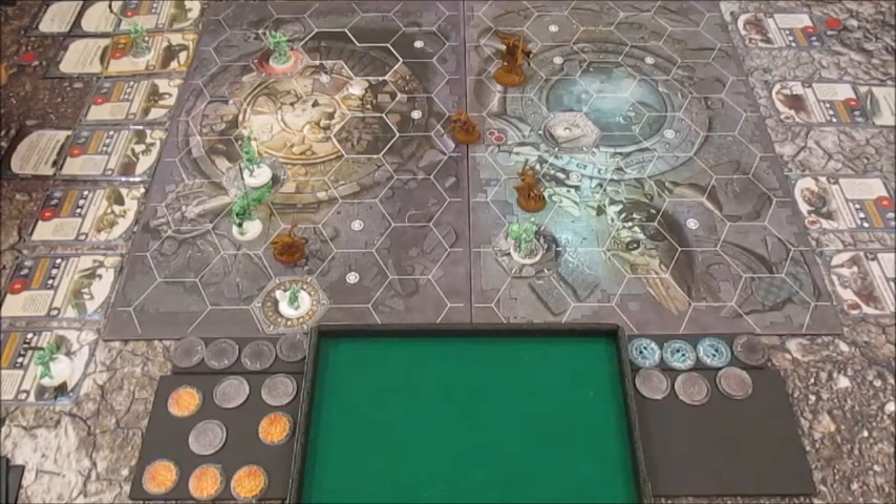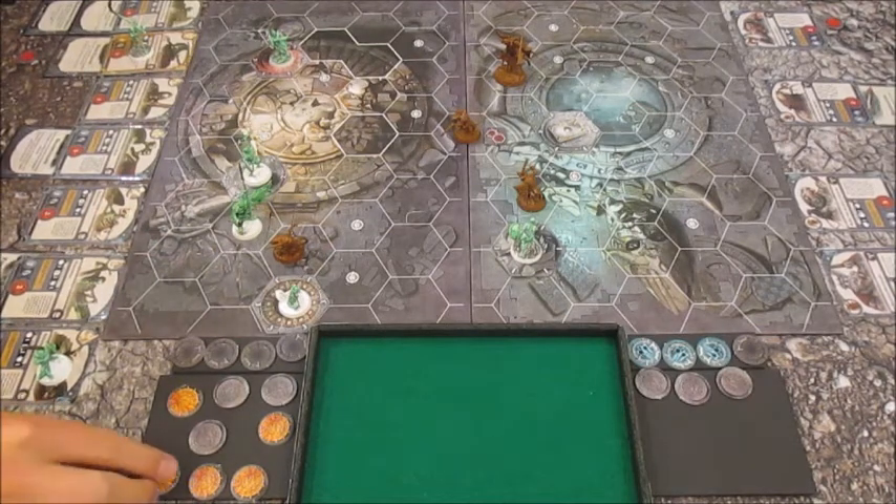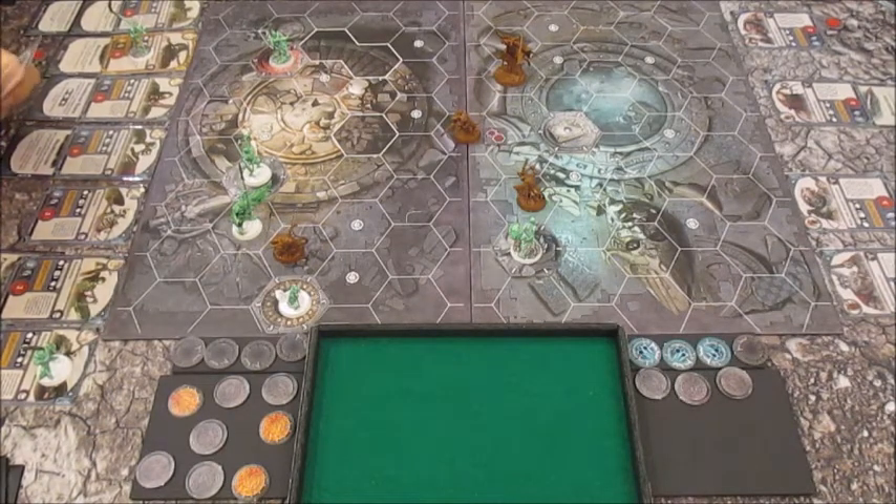I'm going to put an upgrade — Frightening Speed on that Petitioner. I'll pass on cards. I'm going to put Shadeglass Darts on the Champion. I don't know why necessarily, but I am — it's my range tag, I might as well use up my glory.